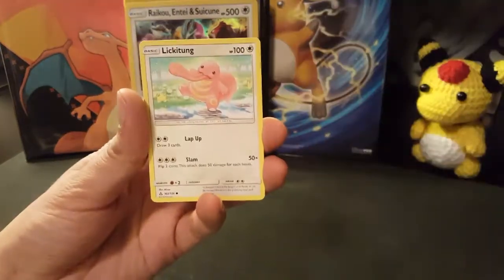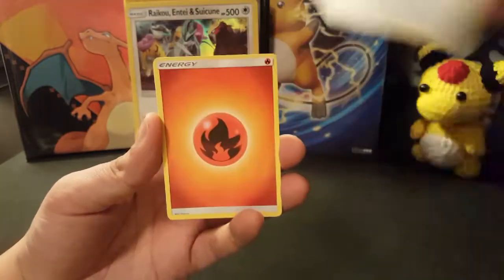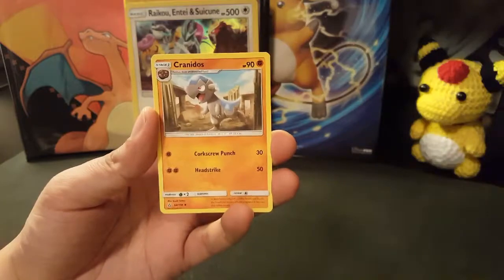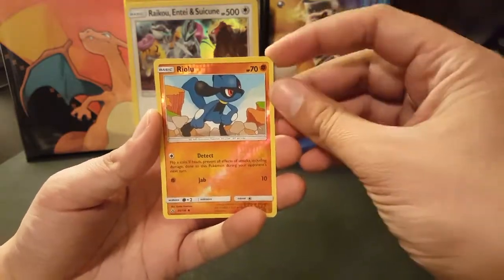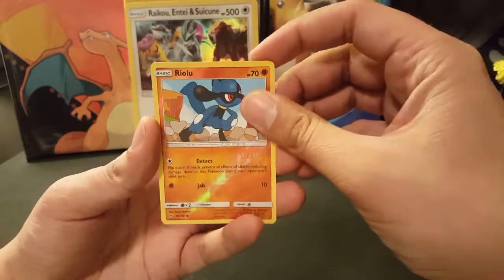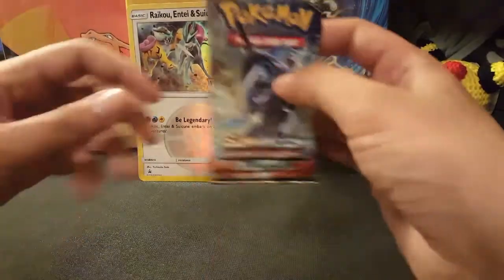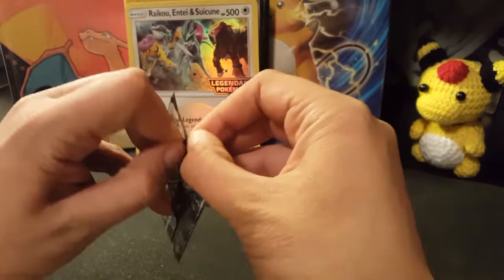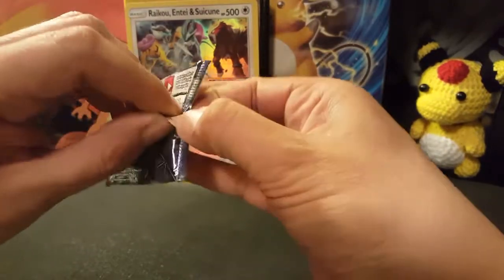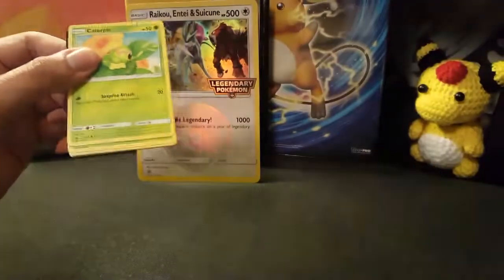We got Cosmog, Exeggcute, Lickitung, Weasel, Eevee, Fire Type Energy, Fire Memory, Cranidos, Pokemon Fan Club, Riolu reverse holo - that's sweet, I really like Riolu. And the rare is Tapu Lele - nice, non-holo, which isn't nice. But the Island Guardians are very cool, without a doubt.